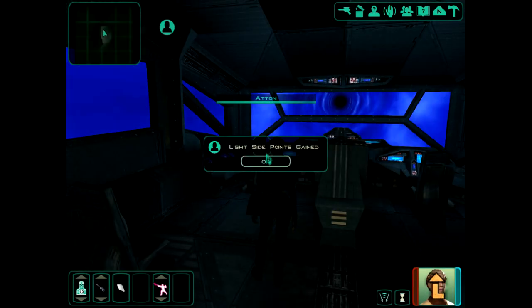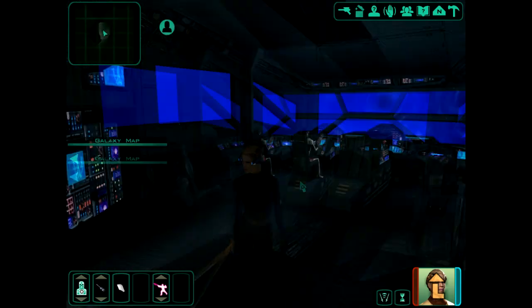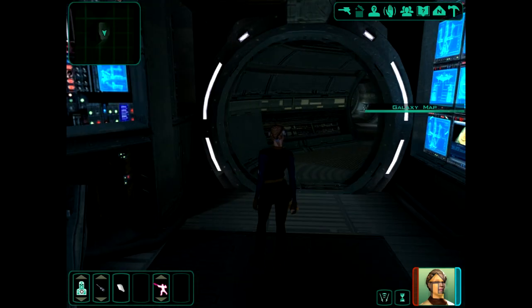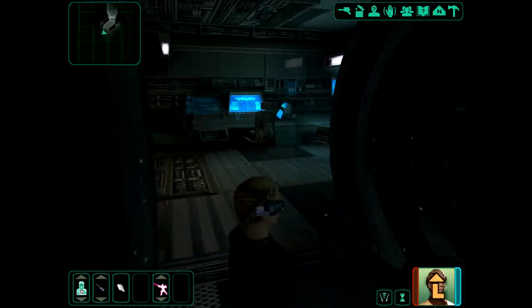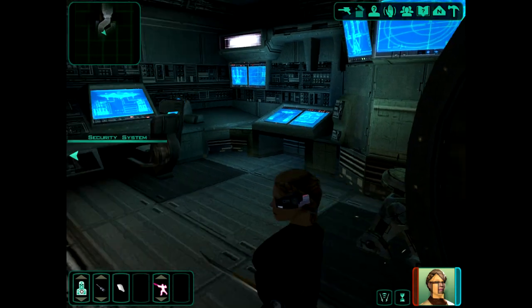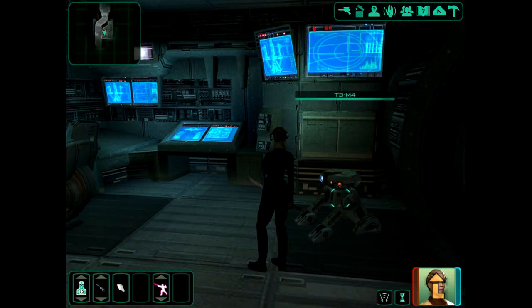So as we said last time, we'll check on our light side points again. Oh dear. OK, so Atton is showing a slightly more caring side behind all the sarcastic comments. We'll check on Kreia a bit later. We'll just take a quick look around the ship and make sure there's nothing we can make use of.